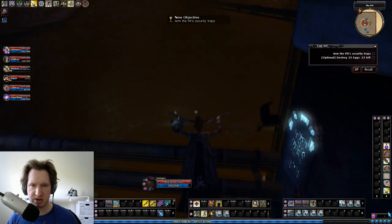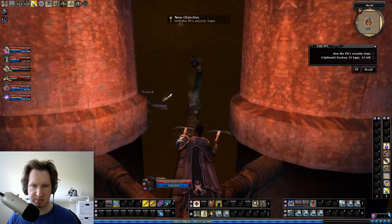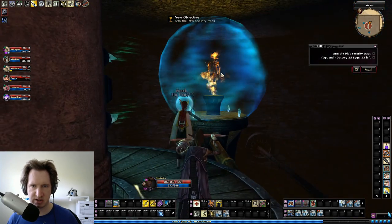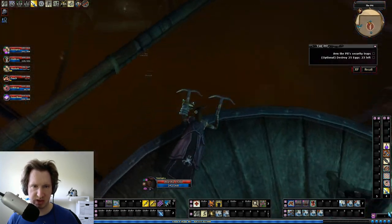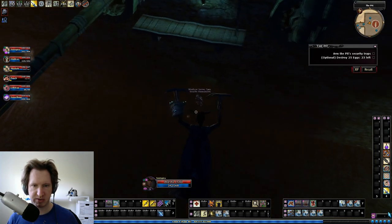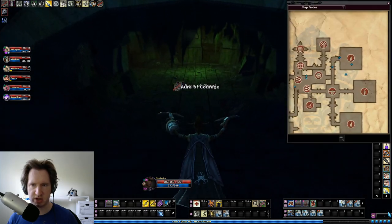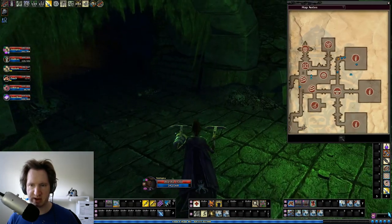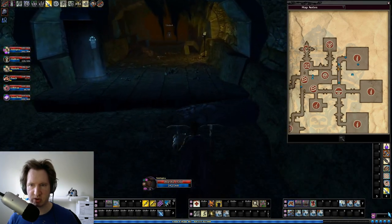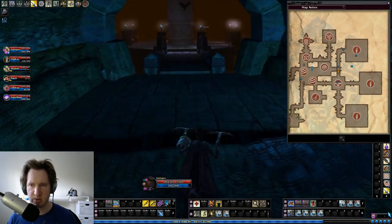You climb up here and come all the way up - this is why you need some jump. There's an acid trap here that you can get hit by, a little lever here, and you might need to kill these fire elementals before you pull this lever. Once this is done, you come down here and now we have to go to Pit Security. The security is this area right here, and it's straight across from where you spawn in.